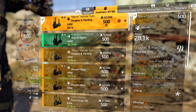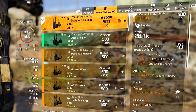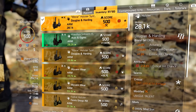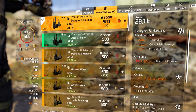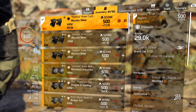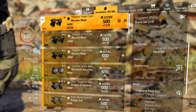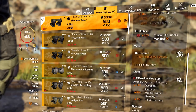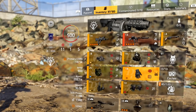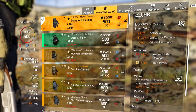For the holster we have a Douglas & Harding holster — a 3-piece — giving 6% accuracy. We rolled 14.5% critical hit chance; 16 is the max. We want critical hit damage there, and a utility mod slot to put us at 3 utility. For the knee pads, first piece of Wyvern: 7% critical hit damage, 7% critical hit chance, Destructive for 40% explosive damage, and an offensive mod with AR damage and weapon damage.